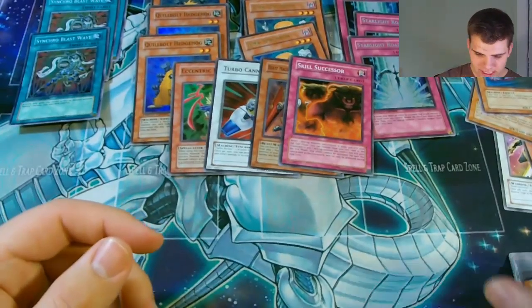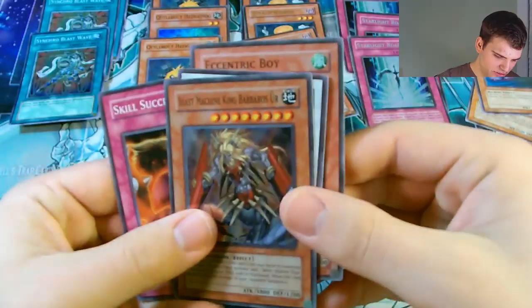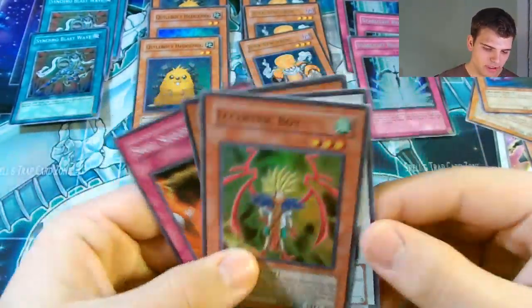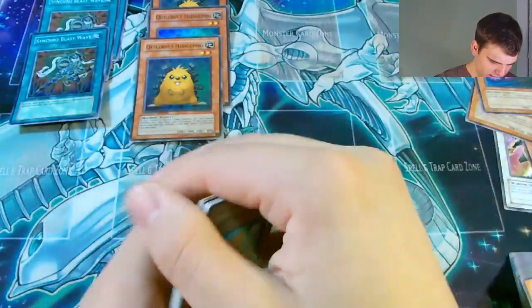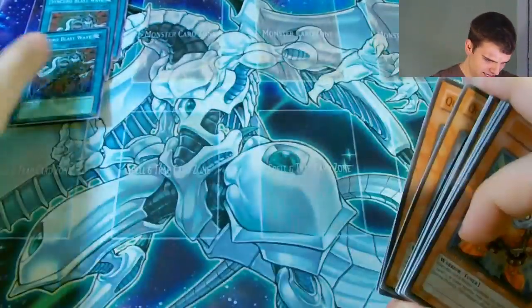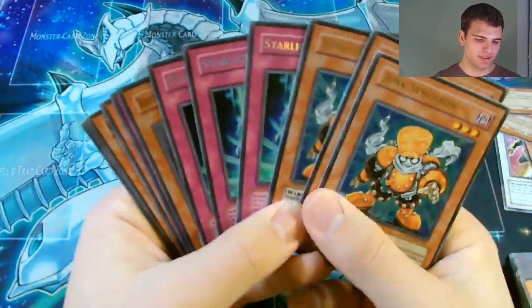Alright, overall not bad. Here's a little recap: Skill Successor, Machine King Barbaros, Turbo Cannon, and Eccentric Boy from the packs. And don't forget about our three Starlight Roads, three Junk Synchron Ultra Rares, three Super Rare Quill Bolt Hedgehogs, and three Super Rare Synchro Blast Waves. Wow, that's how you do it. Alright YouTube, thanks for watching. Remember to subscribe for more Yu-Gi-Oh videos, and stay tuned for another Tin Opening coming up pretty soon.